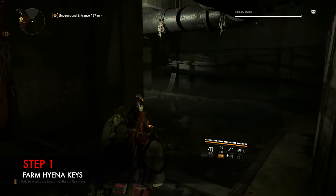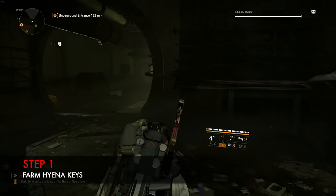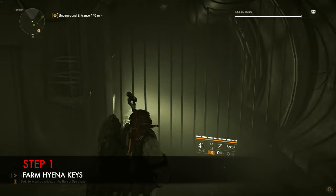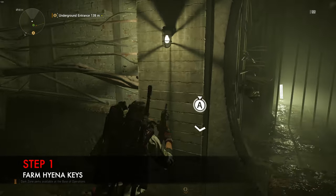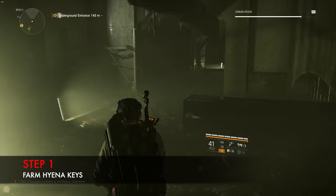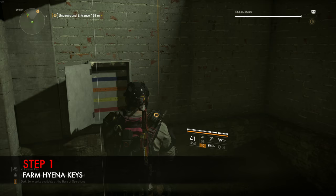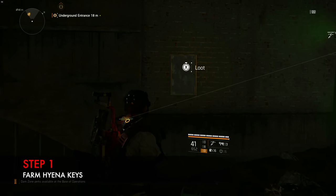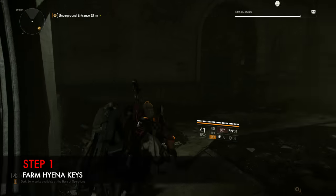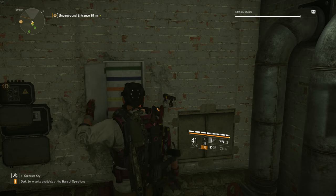Step one involves farming hyena keys. These keys are in abundance in underground areas, so you need to go down to any underground area and farm them. To remain on the safe side, if you have 10 hyena keys the likelihood of getting this SMG build increases significantly. These key cabinets are on a 24-hour respawn timer. You cannot go into another player's world and open their cabinets, as it will be empty and reset your 24-hour timer. Head down to any underground area, run around, look for these cabinets, and open them as soon as you find them. They should drop hyena keys along with outcast or other keys, but all you need is the hyena keys, so collect as many as you can.